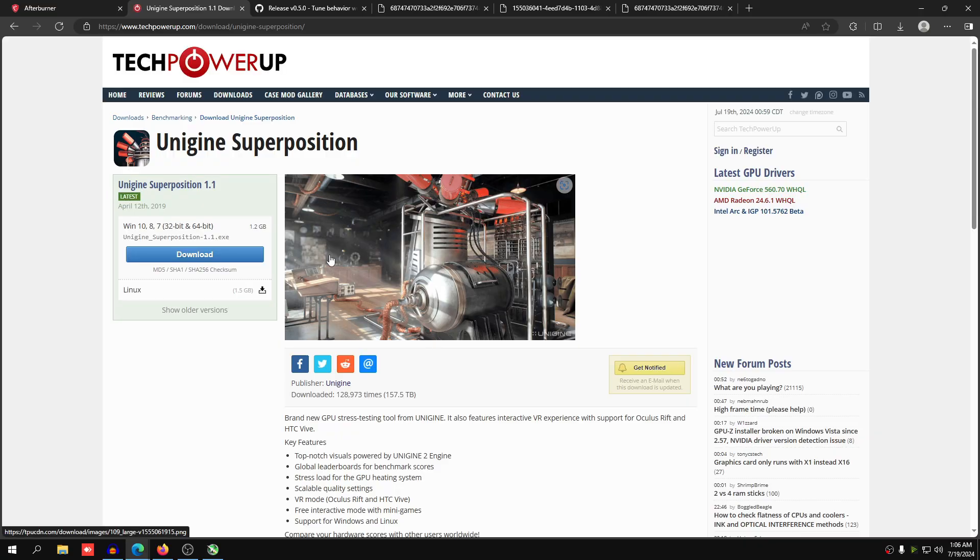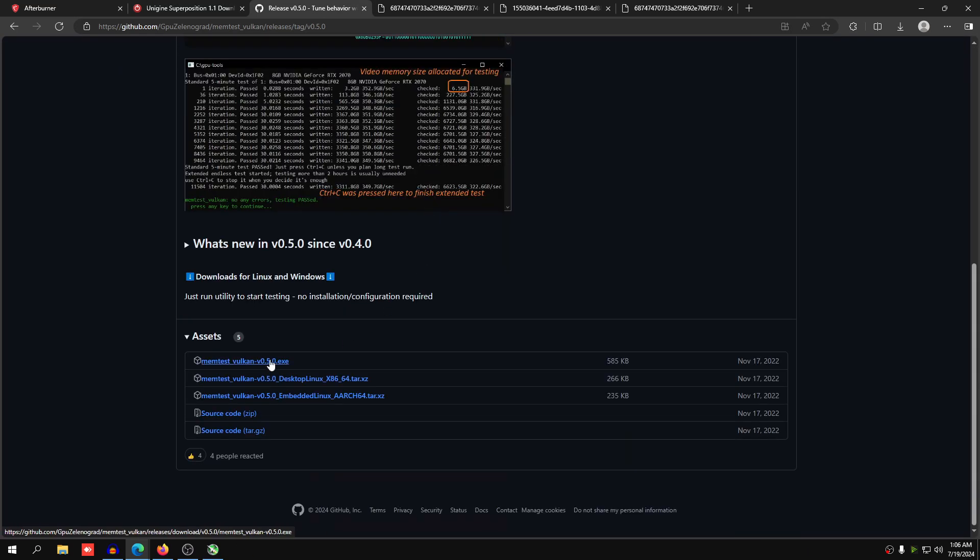Now Afterburner will look like this. Also download the Unigine Superposition Benchmark — this is really important. We're going to make sure our scores go up in this benchmark (FPS and performance) and that our PC doesn't crash and the graphics card is stable. It's about a 1.2 GB download. Also download MemTest Vulkan — a really important tool that stress tests the memory on your graphics card, the VRAM.